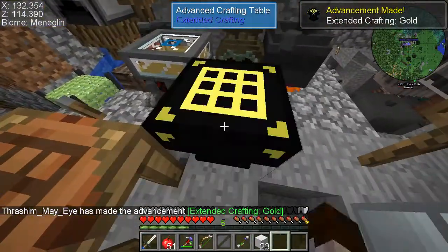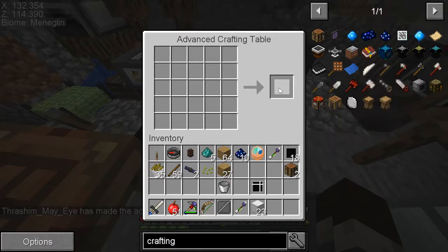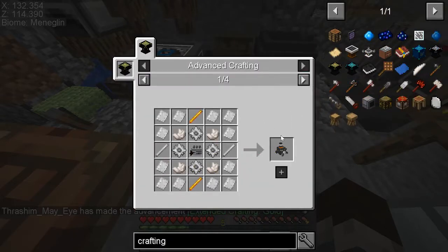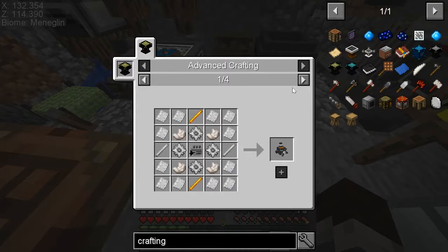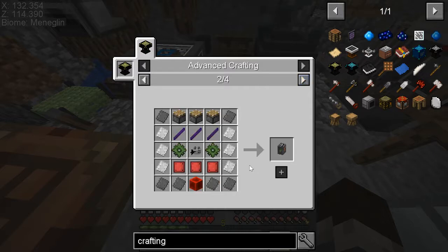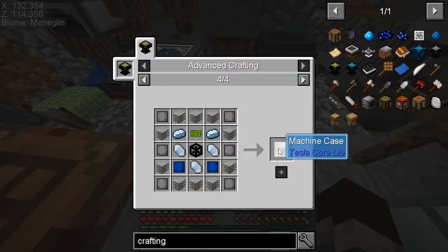Crafting gold — now let's see what this looks like. That's bigger. Show recipes. So we can make our airship core, which would help a lot in exploration of the nether and or the end, because they're both floating islands of nothingness half the time. Airship engines, the balloon, and the machine case is the main reason why I started building all this.